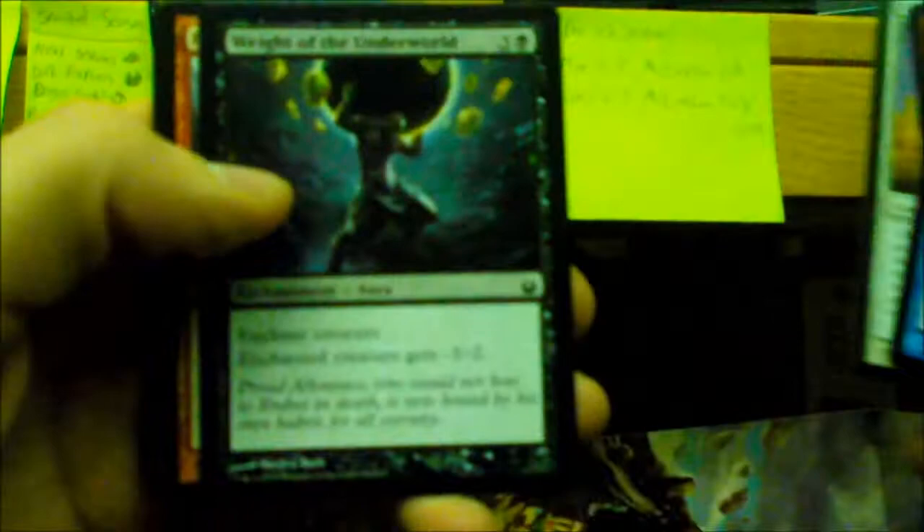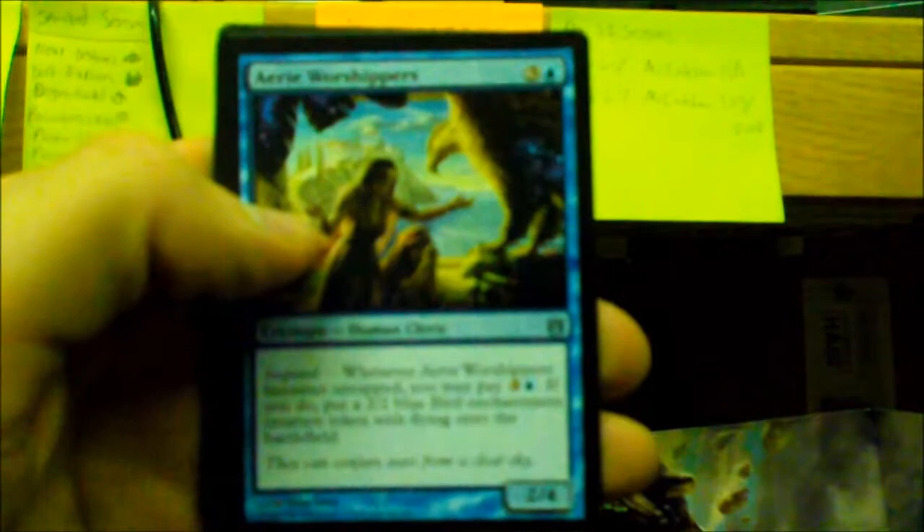Pack five: Satyr Wayfinder, Faragax, Retraction Helix, Greathearts of the Underworld, Fall of the Hammer, Kerametra's Favor, Oreskos Sun Guide, Stratus Walk, Nullify. First uncommon is an Aerie Worshippers, Springleaf Drum, Acolyte's Reward. Rare is Herald of Torment — a 3/3 for three, a Demon with flying. Mountain and a Soldier token.